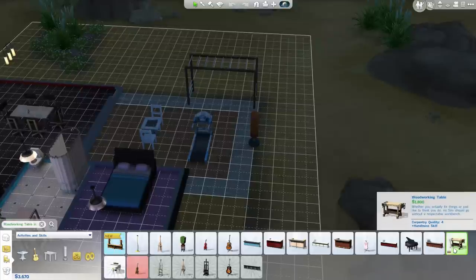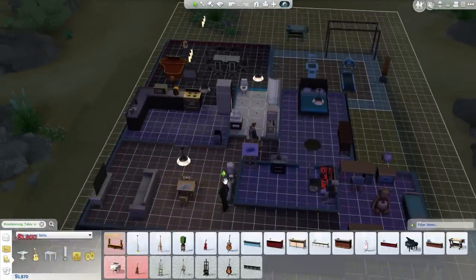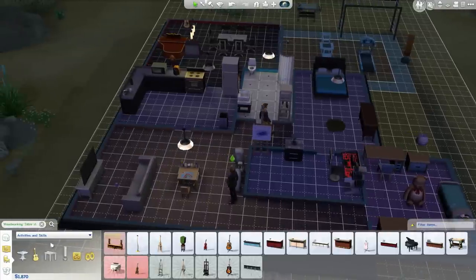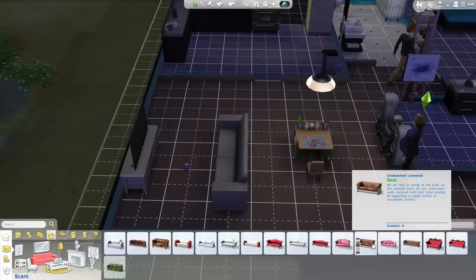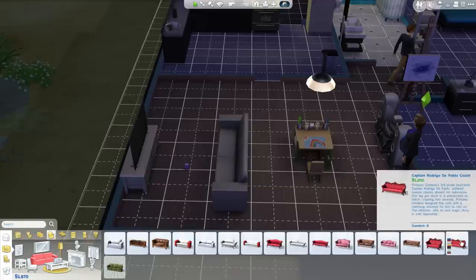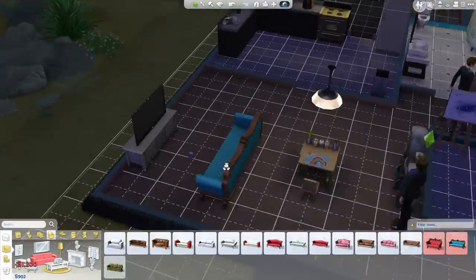The woodworking table actually improves handiness skills so we might do something with that. What about a new sofa or a new bed? Let's go for a new sofa. In the living room - I'm pretty sure we got the basic one. We've got all these options. That looks expensive. Comfort eight - oh that sounds good! Should I have a comfort eight? I don't really like the look of it but comfort eight sounds so appealing. Screw it - I'm going for it! Comfort eight here I come. A bit of a weird color but I'll go with it - perfect, it's in the middle.